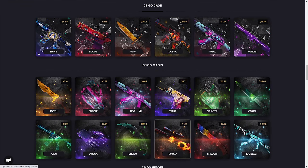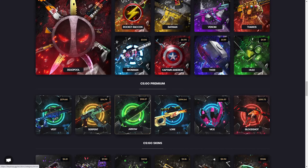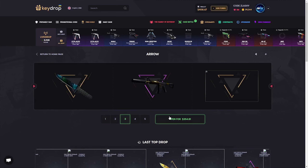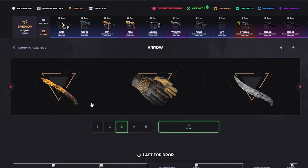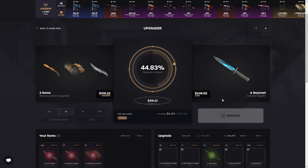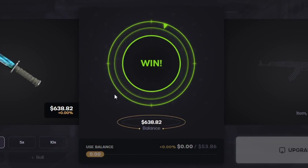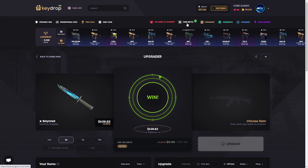I think we just have to do a big case right here - they have so many cases on this site. We're just gonna YOLO a $354 arrow case opening. Come on, give me something. 318 dollars - we lost that. But we're gonna upgrade this one to the Bayonet Gamma Doppler. Here we go, boys and girls - come on, go over. Yes! Let's go baby - Bayonet Gamma Doppler for $638! We're in good profit now. The upgrade saved us a lot right there.